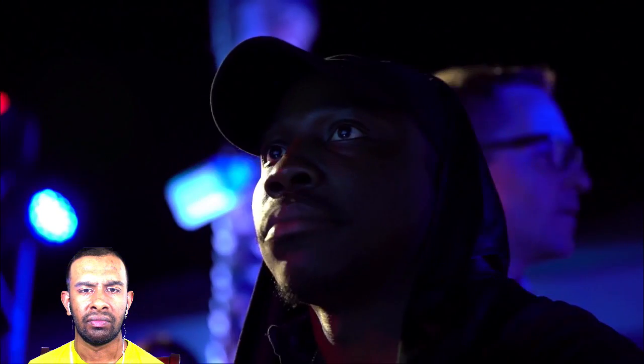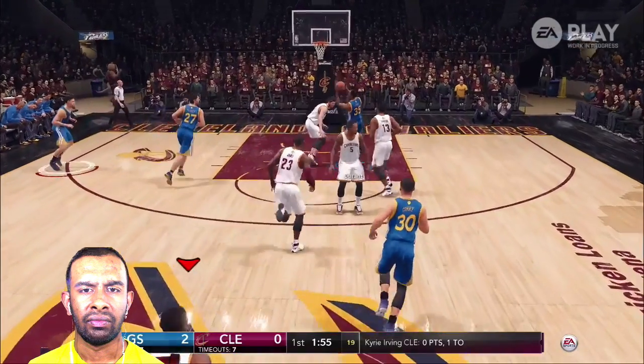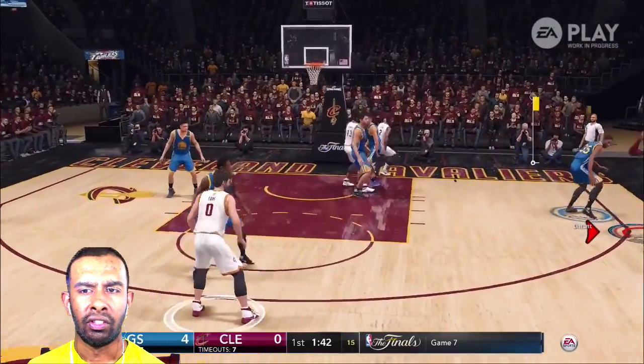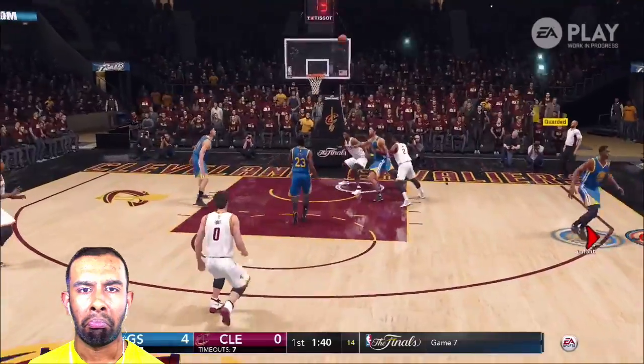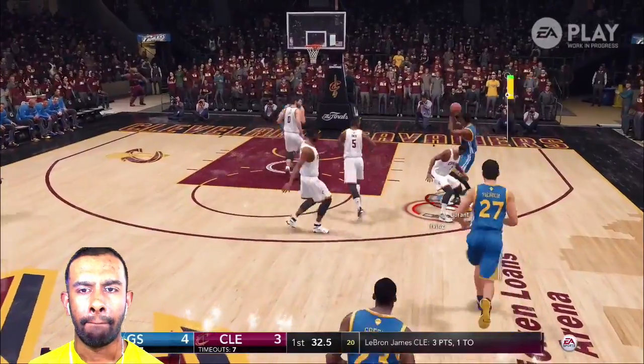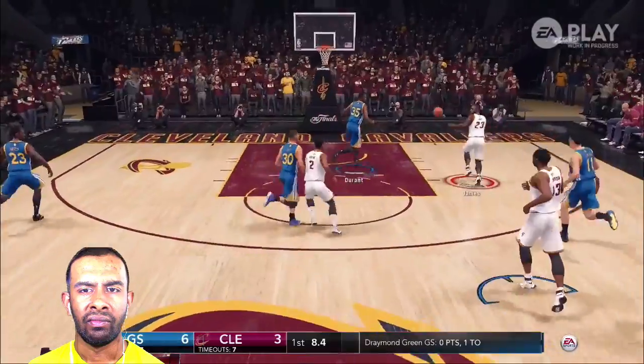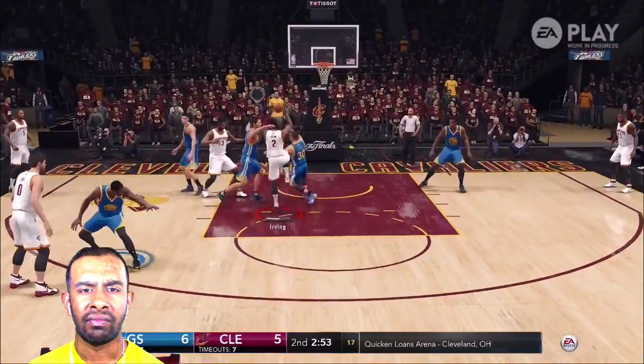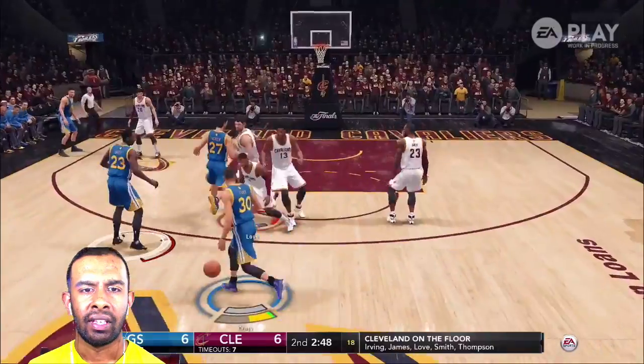Now look who's on the sticks — your boy QJ getting it popping. I was using Golden State, and Kevin Durant comes down with the dunk right away — looks good. I was facing my boy Air Jones who had the Cleveland Cavaliers. This is Game 7 of the NBA Finals, and some of these clips I'm gonna slow down if there's something I really need to talk about.